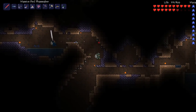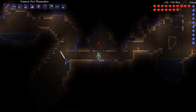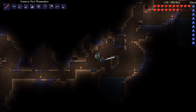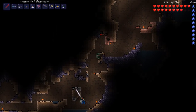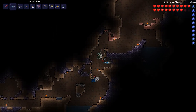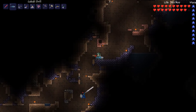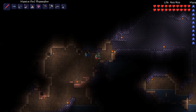You summon the Eater of Worlds by breaking three shadow orbs in the corruption, and the third one summons it automatically each time. It's cool. Stephen, we just randomly found that shadow orb - we weren't trying to summon it, but it just happened.